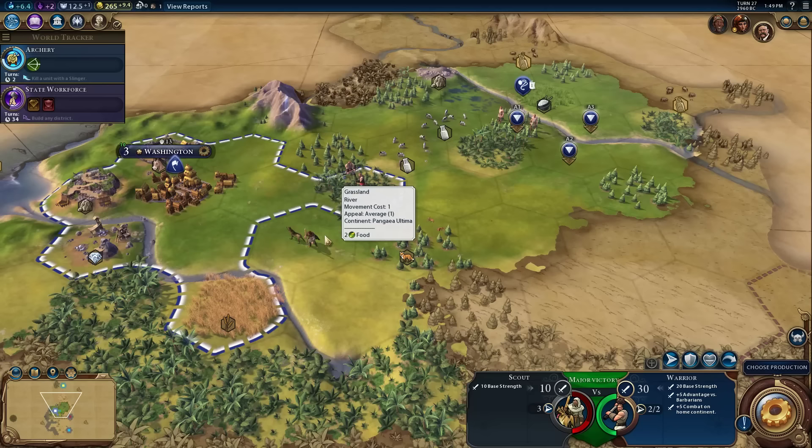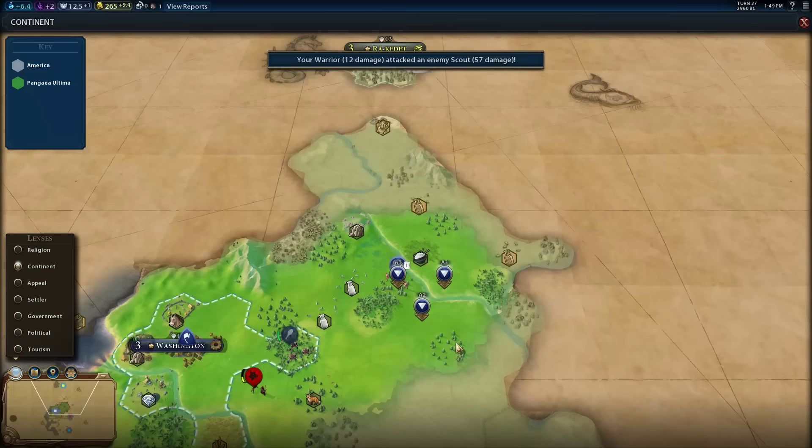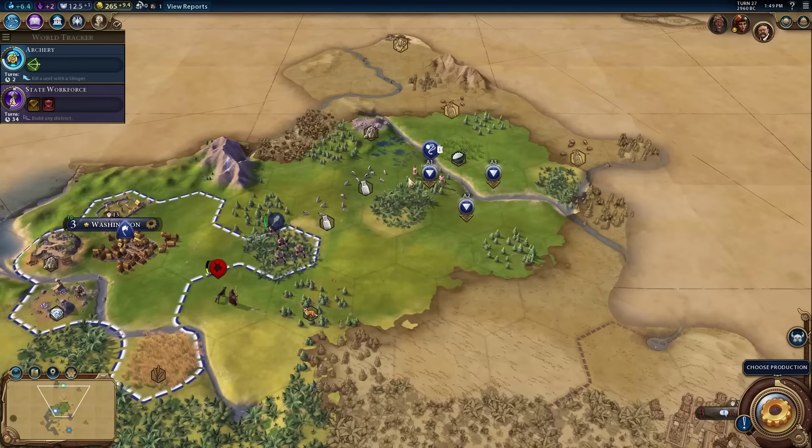There is a lens here for continents - it will color code the territory based on continents. There's another continent over here I think. The current continent is Pangea Ultima. I don't believe this counts as having discovered the second continent though - I'm not certain, maybe it does.